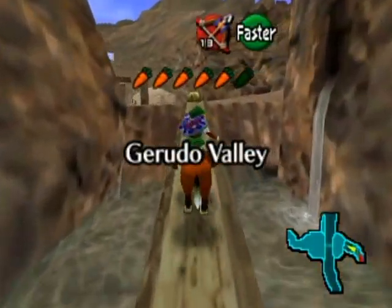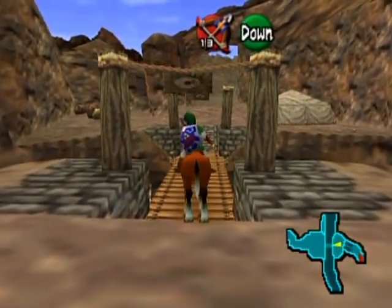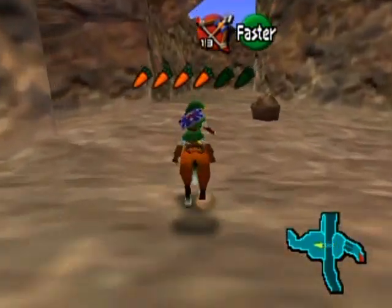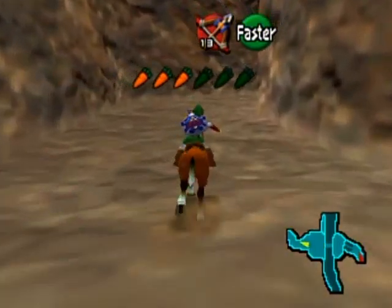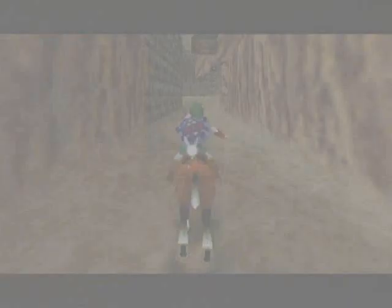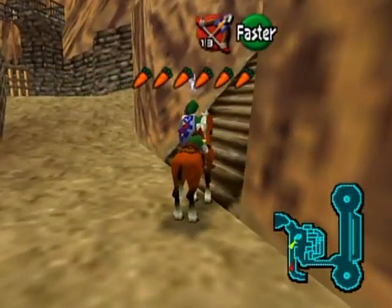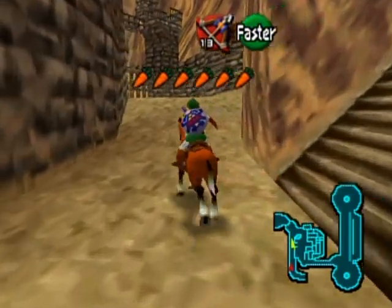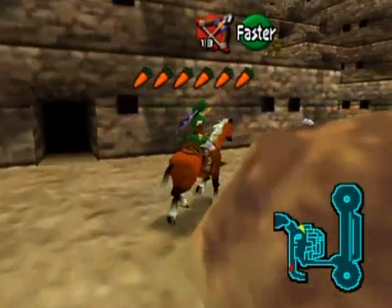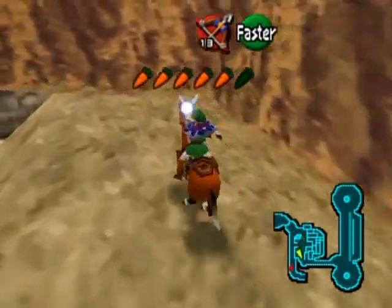Hello everyone and welcome back to the walkthrough. I'm taking Epona back to Gerudo Valley — this bridge is now fixed, even though Epona stopped at the edge for whatever reason. I want to take Epona across here because I'm going to be doing a little mini-game. If you've played this game before you probably know what mini-game this is. You want to go to the shooting gallery I mentioned at the end of the last video, and take Epona with you because she is required for this.